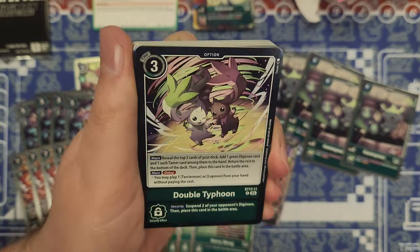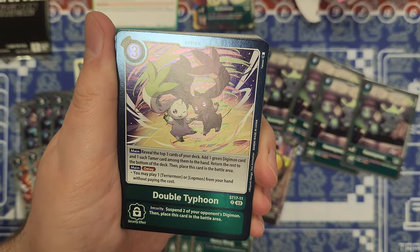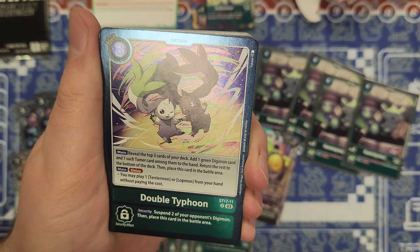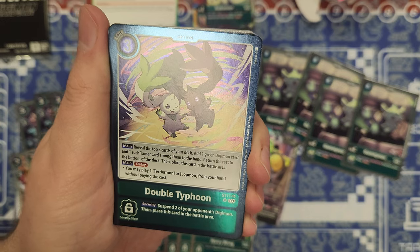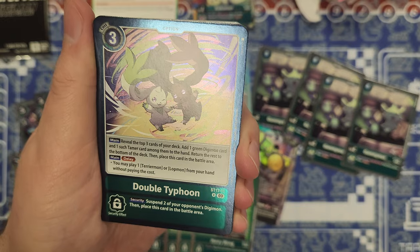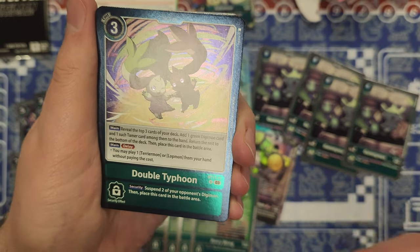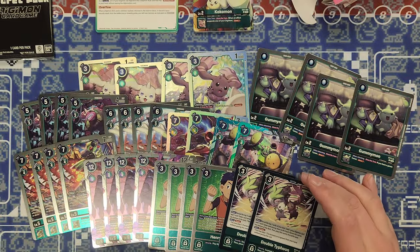We have the namesake of the deck — Double Typhoon. Main: reveal the top 3 cards of your deck, add 1 green Digimon card and 1 such tamer card among them to hand, return the rest to the bottom of the deck, then place this card in the battle area. You have main and delay, so you can do this later on. With delay, you may play 1 Terriermon or Lotmon from your hand without paying the cost. Security effect: suspend 2 of your opponent's Digimon, then place this card in the battle area. We get 2 copies of that.